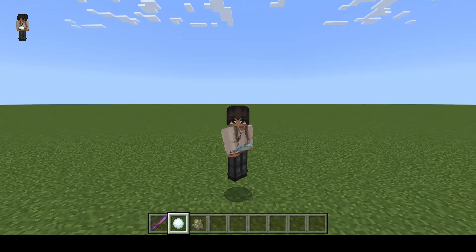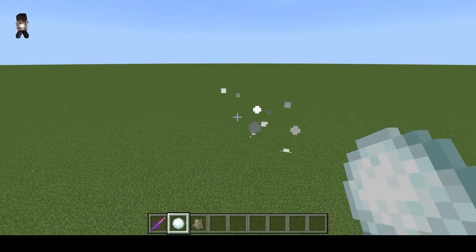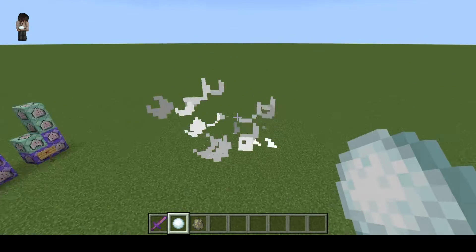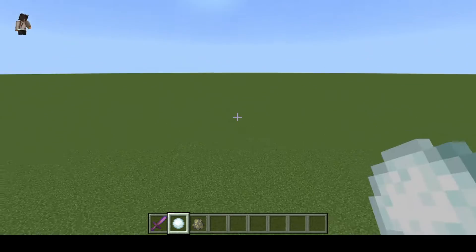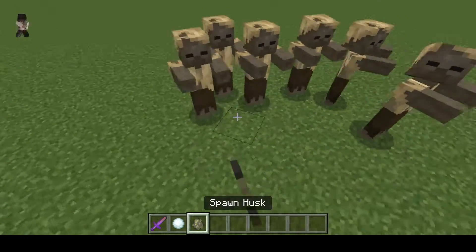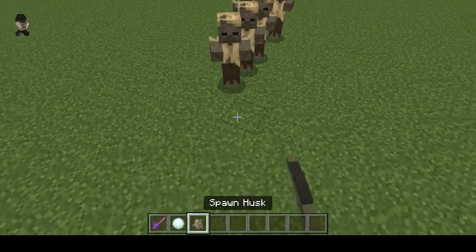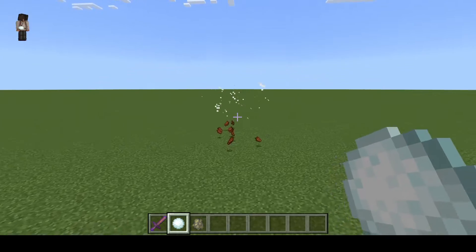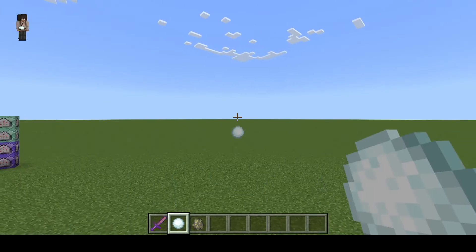Hello and welcome to another command block tutorial. Today's video we're going to be showing you how to turn a snowball into a really explosive grenade. Currently I have mob griefing off, however if I did not it would absolutely be destroying parts of the world. You can also see it does a lot of damage. It's very powerful as a weapon, does a ton of damage, has a massive blast radius, it's bigger than TNT, it's more powerful than TNT, blows up on impact — just commands.